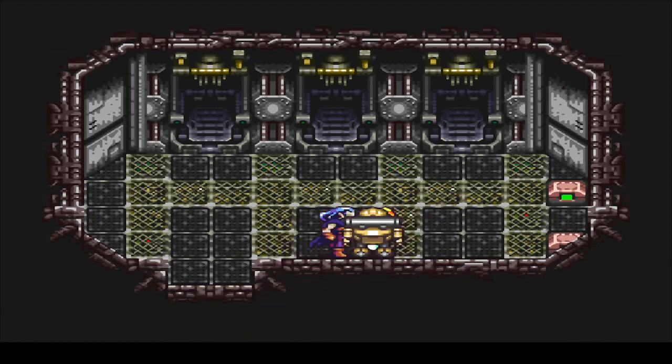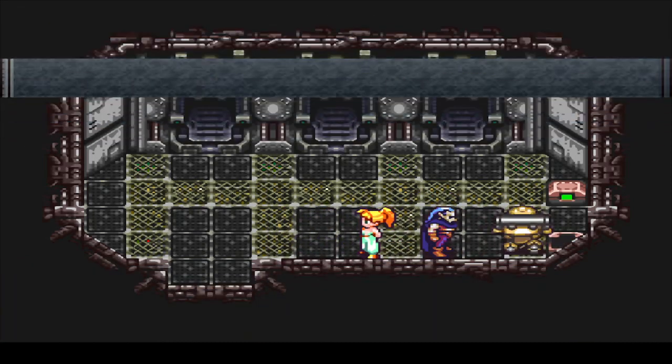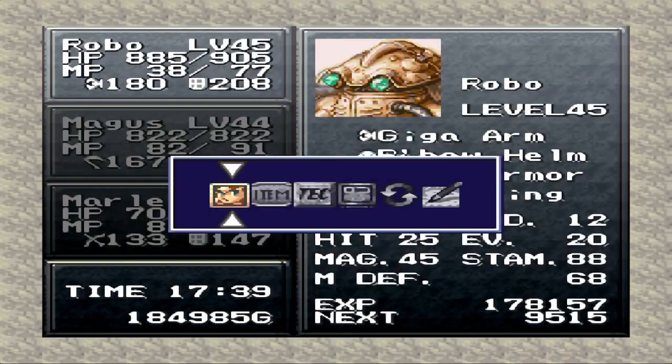Alrighty, there we go. Let's see what we got over here. A Lapis! Nice. And an Elixir. Even more nice.